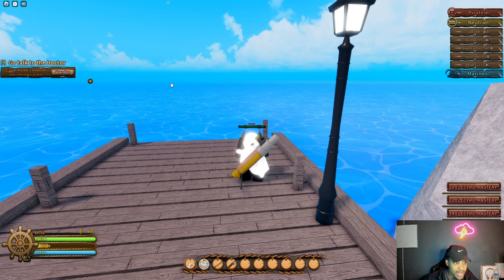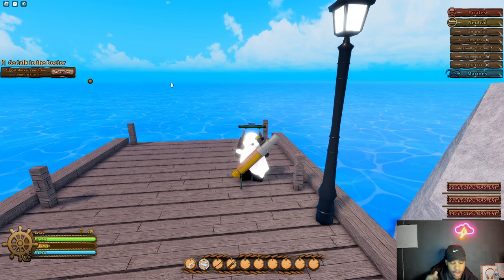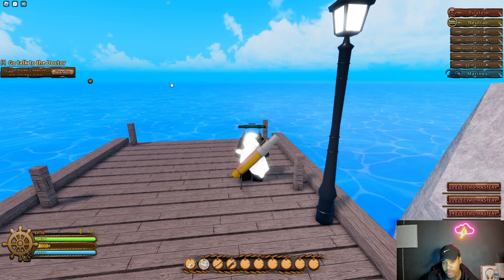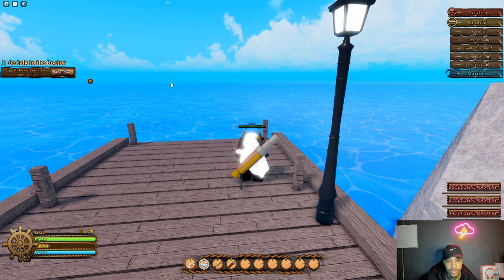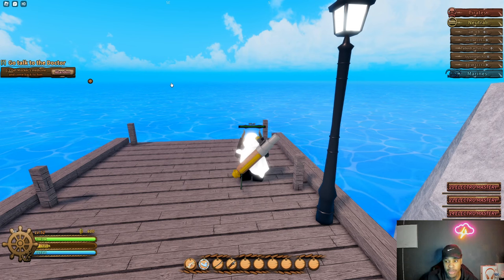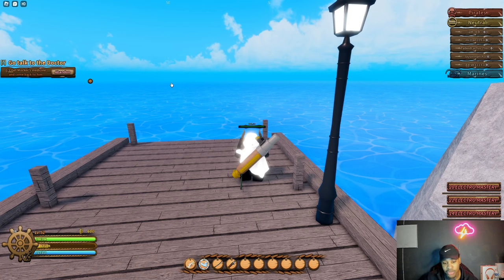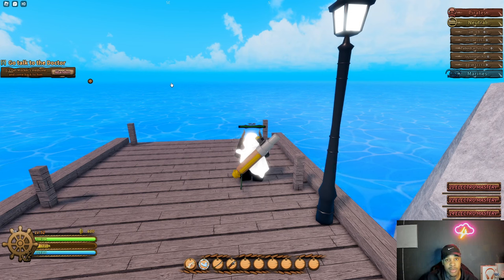So starter island — I would say camp there, especially if you don't have a fruit notifier or if you're not in a private server. Do that. And does it despawn? Because I know a lot of people are gonna ask that question — does the fruit despawn? I don't know if the fruit despawns.